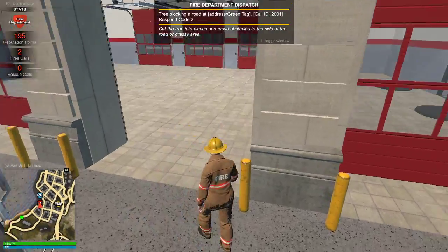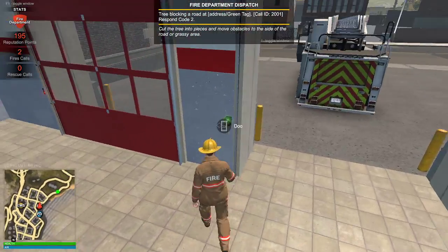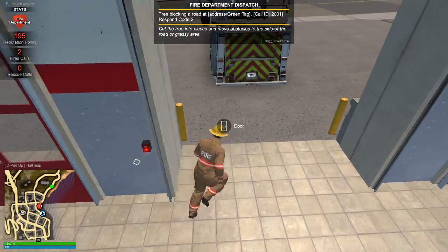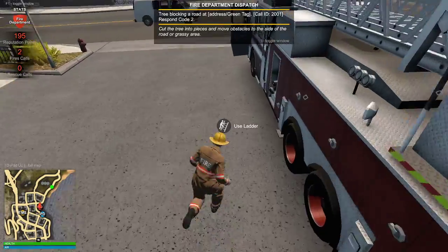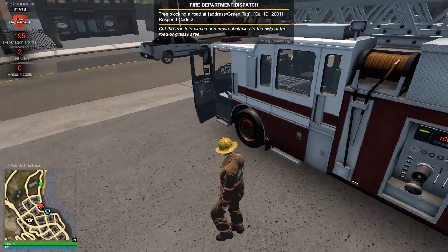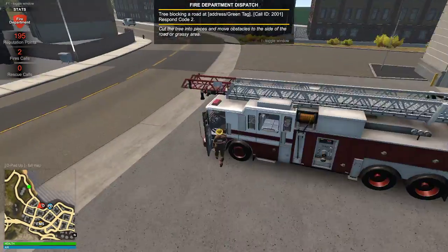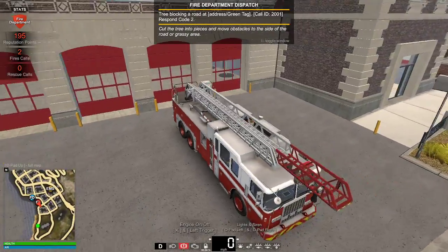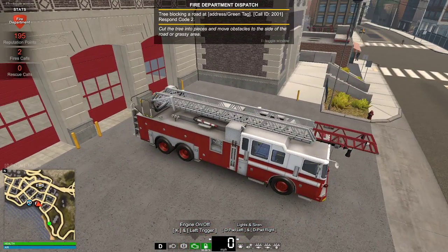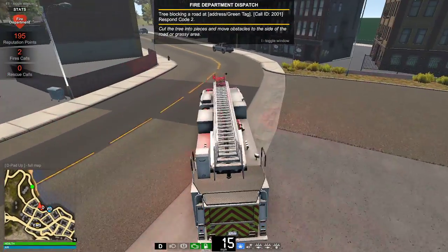I don't want to climb up the ladder, I want to go close the garage door. Close the garage door and we'll be on our way. I have my sprint set to A on my controller instead of the left joystick, so it's going to be doing some weird stuff, but I'm just used to that layout. Alright, we can turn on our lights — no cars coming — let's roll on out of here.